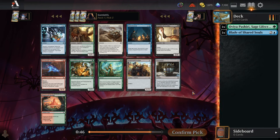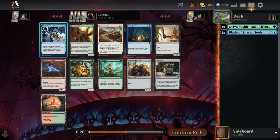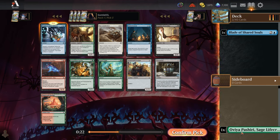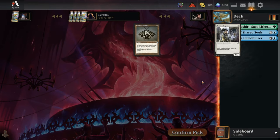For pick number 3, I do like Tamiyo's Immobilizer. It's better when you can proliferate, so green-blue would be the deck with some proliferation. But even just stunning something for 4 turns is pretty good when it's a flexible card like this. Alternatively, if we don't want to commit to green yet, we could go Arcbound Tracker — just blue-red all artifact creatures would be a solid deck. But let's grab the Immobilizer.